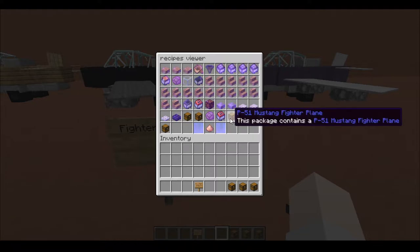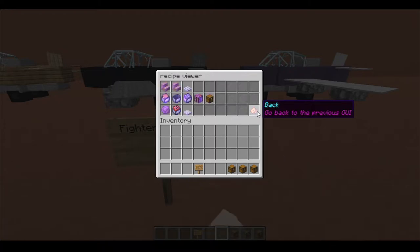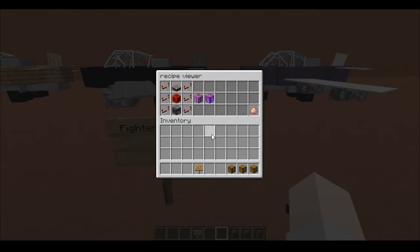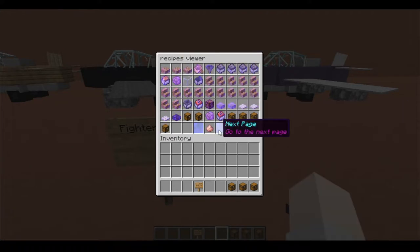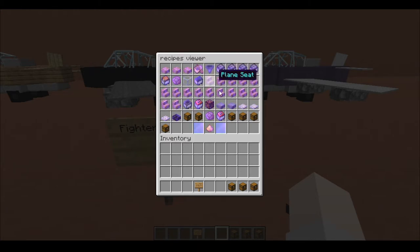Moving on to the tier 3 P-51 fighter: it uses the V8 engine plus the tier 3 plane wing, which is of course substantially more expensive. Moreover, there is a bomb bay, which has a bomber module and a bomb dropper. The engine itself also has a computer module. The design is very similar across tiers, so it's not too confusing. Any custom items are going to be in light blue with the SR enchantment glow, so you can distinguish them from normal items.